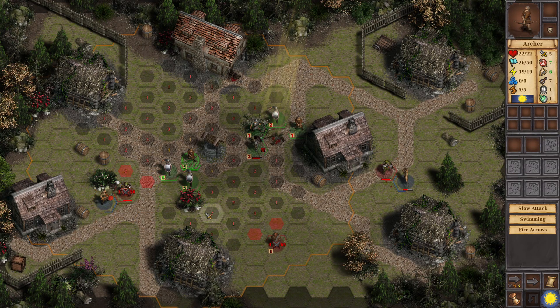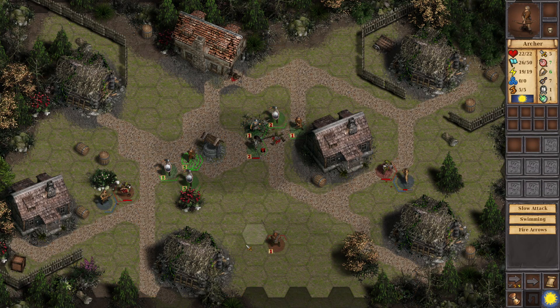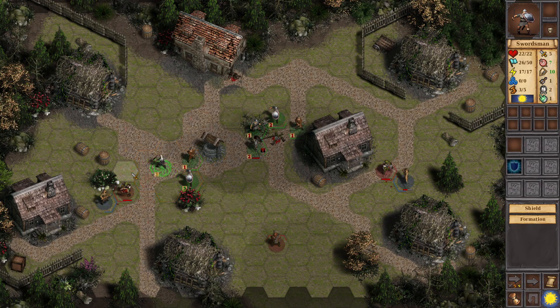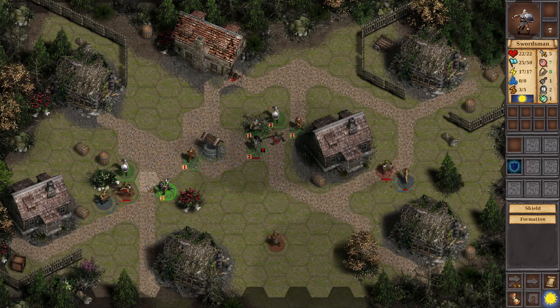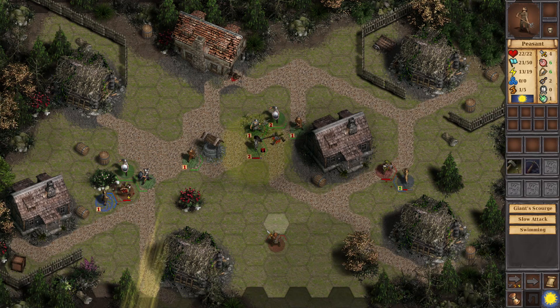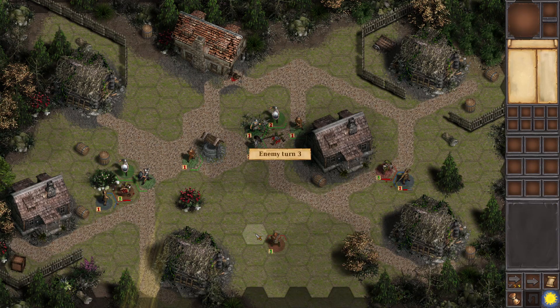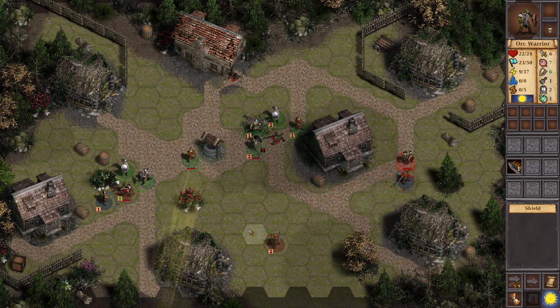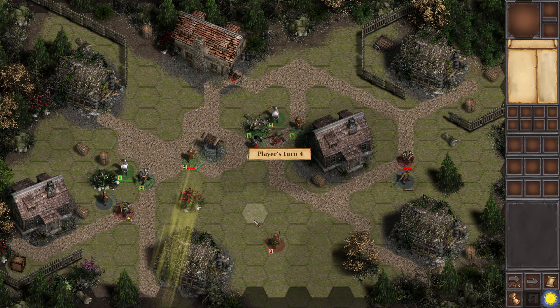50% chance to shoot that guy, 65% for this guy — sure. Okay, this is like X-COM rules here — you're gonna miss on anything except a 90% chance. Okay, I think that peasant's about to die.